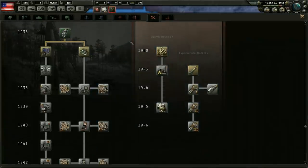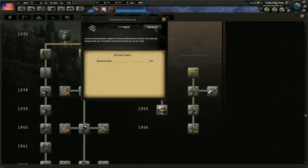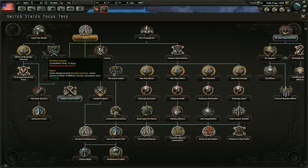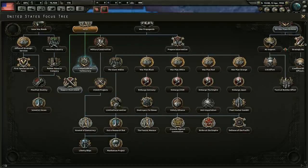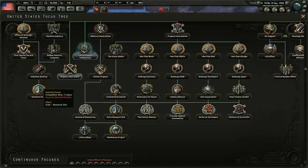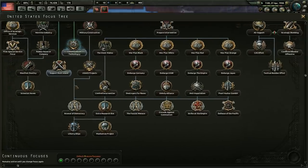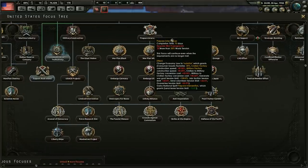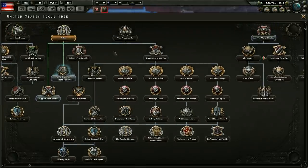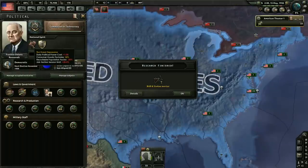Let's go ahead and pick something else here. I'm trying to look for that national focus we need to get rid of the Great Depression — I believe it's a national focus, I could be wrong. Let's get the research time — of course, why would we not? I want to say it is... I could be completely wrong. We're just going to swing through here because I really want to see. This will also show you guys what we can get from these things. Obviously we'd love to get some more rubber over there in Kentucky. Justify Wargold time for Manifest Destiny is really useful. America — I think they're the only one that can get six research slots, which is pretty cool.